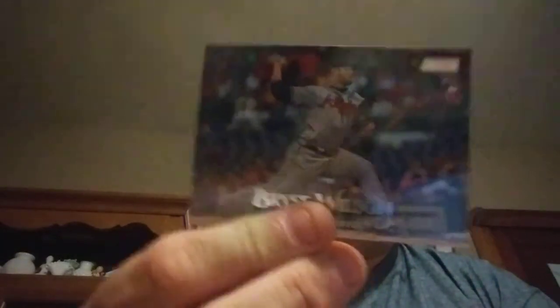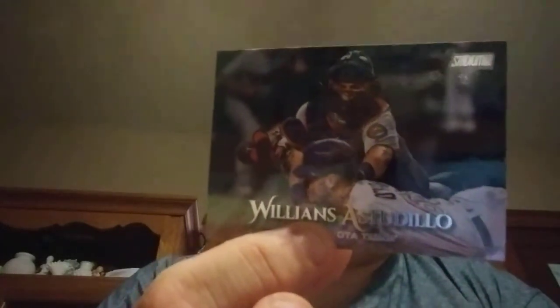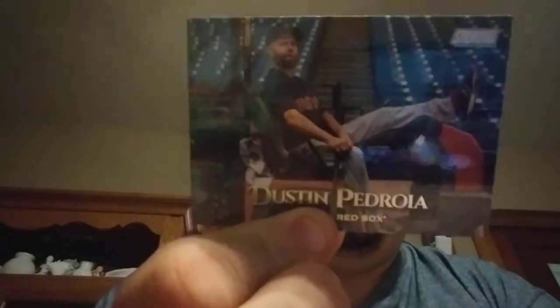Rookie card of Bryce Wilson. William Contreras, I believe — some of these names. My boy Dustin Pedroia — that's what he's been doing lately for the last two seasons, just chilling out, injured. Victor Robles, Victor Robles. Andrew Benintendi. Justin Shafer.